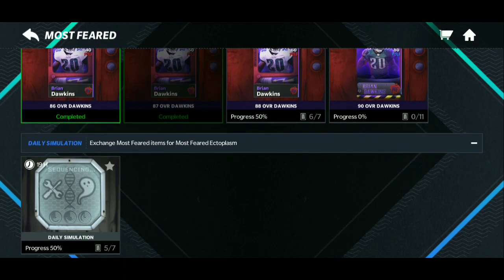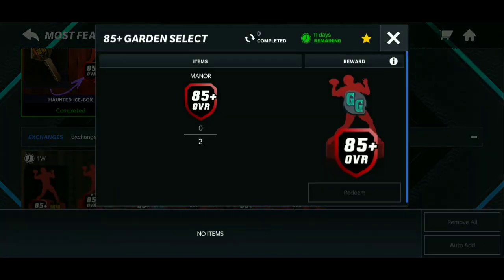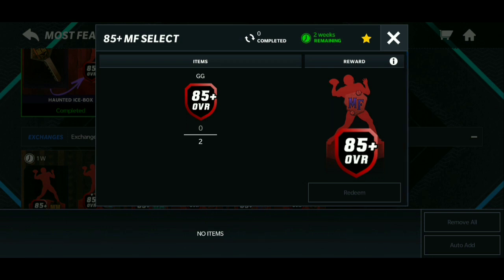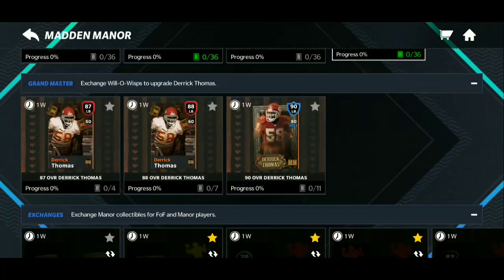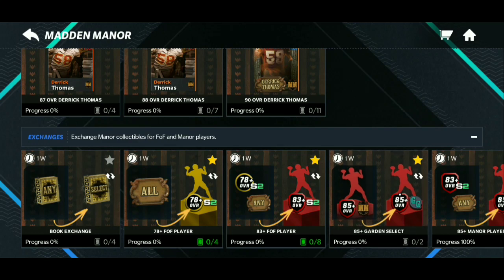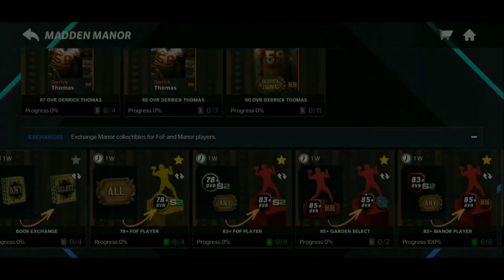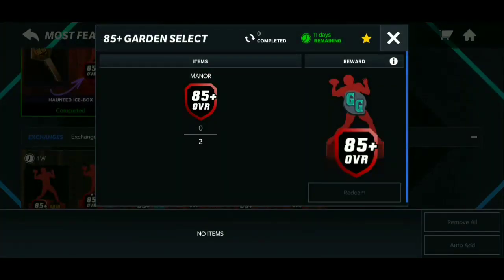I might drop a Brian Dawkins how-to video soon, so make sure your post notifications are on for that. Now the exchange sets — I have two starred. The first one: if you have any 85 overall Madden Manner players, you can trade them in to get Ghostly Garden players, which are also 85 overalls. You need 85 overall Ghostly Garden players to trade in for a Most Feared player — that's very important. You'd exchange some 83s and plaques for an 85 overall Madden Manner player, then take that 85 and put it into the Ghostly Garden promo set.